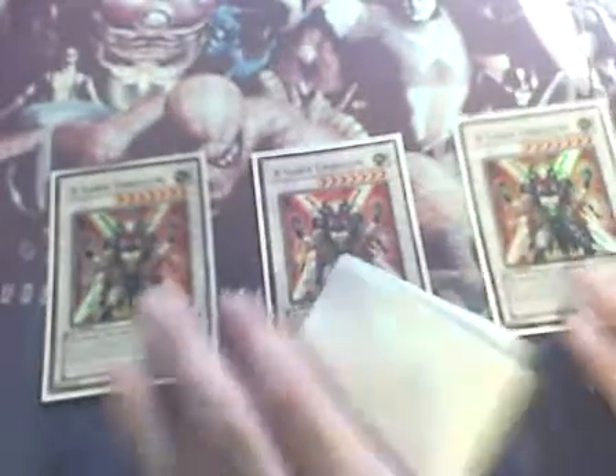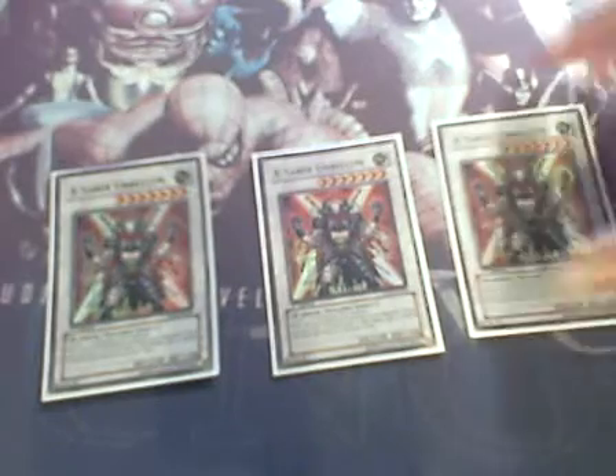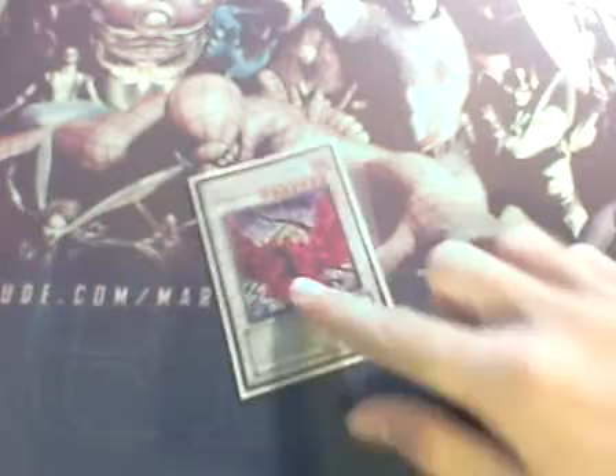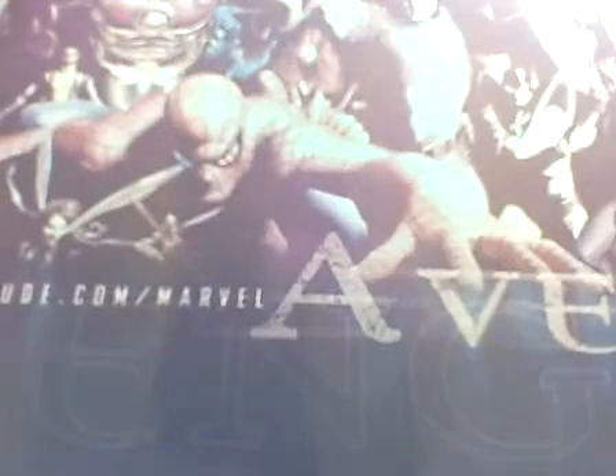On to the extra deck. Three XX-Saber Arabelum — 2200, seven stars. If you have four or more cards in their hand and you inflict battle damage, put one at random on top of their opponent's deck. Goyo Guardian — level six, take control of monsters. Colossal Fighter — you run a lot of Warriors so Colossal's good. Stardust Dragon — just in case they try to destroy something, negate it. Dark End Dragon — get rid of those Spirit Reapers and Marshmallons, and he's a big hitter.